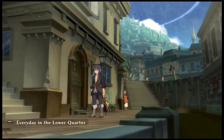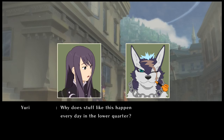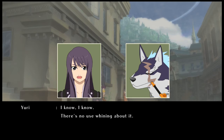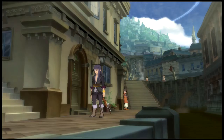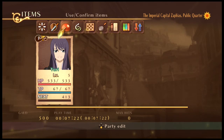Cutscene — skit, rather. First, the trouble with the knights yesterday. Now the Aquablastia breaks. What is stuff like this every day in the lower quarter? I know, I know — there's no use whining about it. So we get introduced to Yuri, and now the different things you can do in this Tales of game.